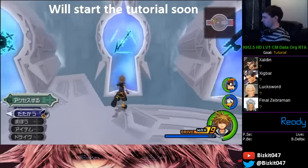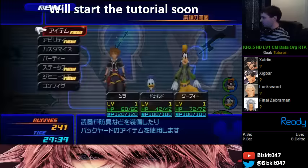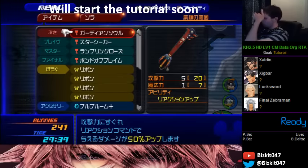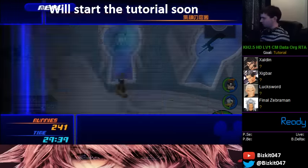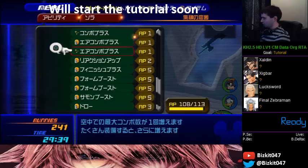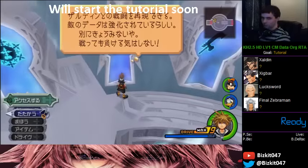Knowing that, we're going to jump right into Zexion. I'm not going to do the DM skip — I'll show you how to deal with the DM for that fight. You're going to want Guardian Soul because you'll be using jumps, so that's a lot of reflect damage. Make sure you have your Reaction Ups on and we'll jump right into the fight.